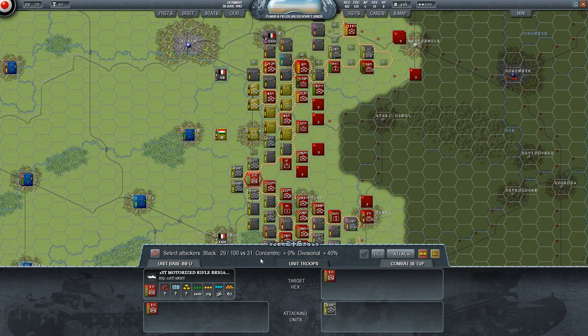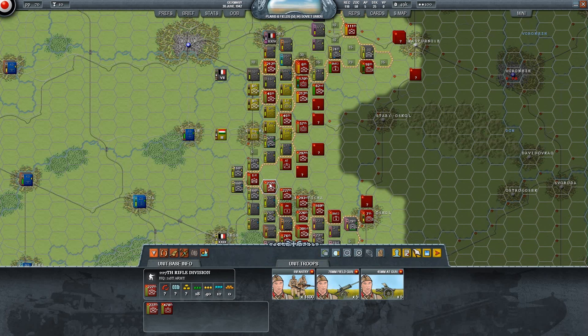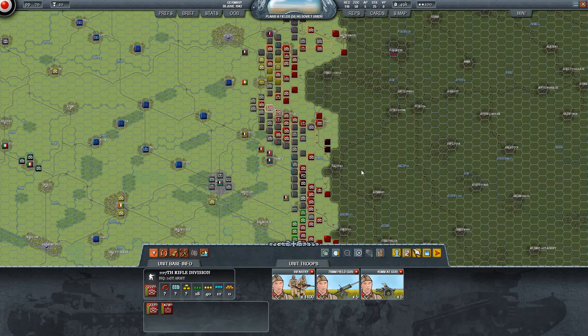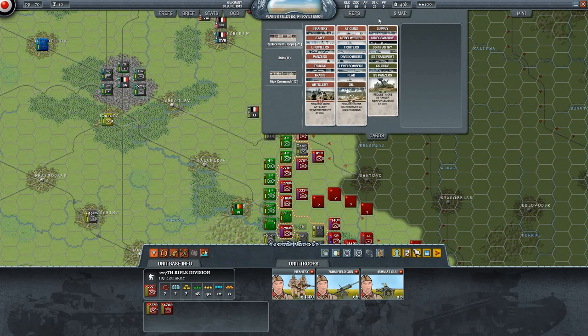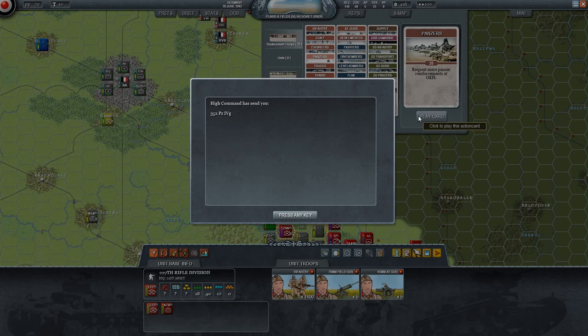We can only attack with one unit which isn't gonna cut it. Can we bomb them? Never mind - that's fine. What I'm going to do is play a card and request more tanks. Infantry-wise we're in relatively good shape but we can play a card for more panzers. We have plenty of political points - requesting 35 Panzer IVGs. Thank you, awesome!